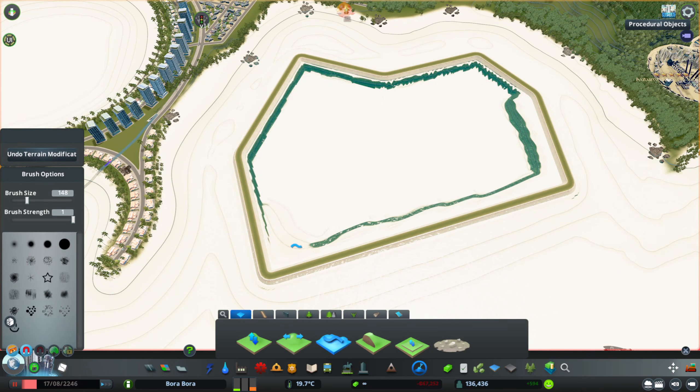I decided to use Dutch canals — they are really small and I think they're very suitable for this area. You can connect them with the in-game canals so you get a nice transition to a somewhat wider area. I keep adjusting the heights; although the area is level, it still wants to build above water.